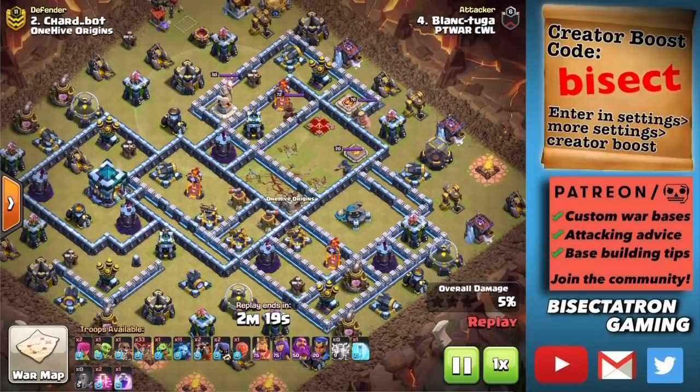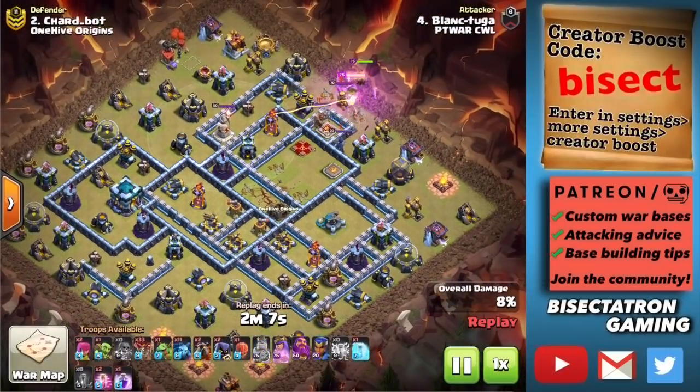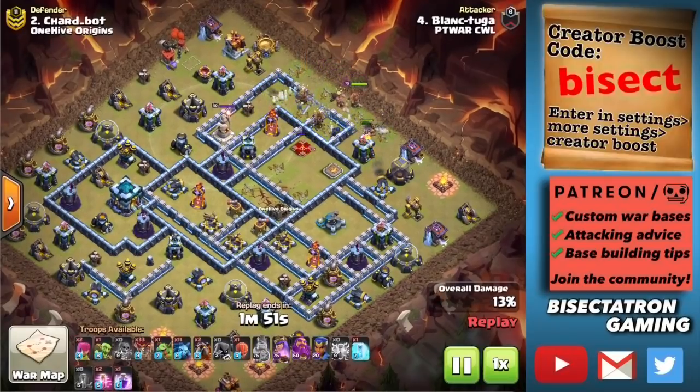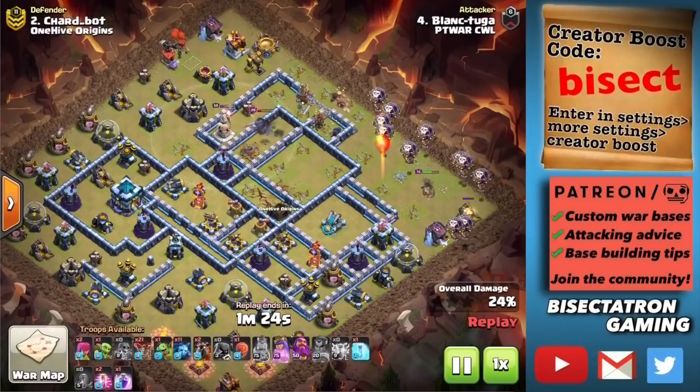On this attack, the Queen was not targeted. Instead, the Lightnings were used to take out the Eagle and the CC. The CC can be a good thing to get taken down and might be even more valuable than the Queen in some circumstances, especially if you're going to use your own King and Queen on a kind of suicide mission to get some value. Heroes can take out Defensive Heroes a lot easier than they can take out CC troops, so it depends on your plan.